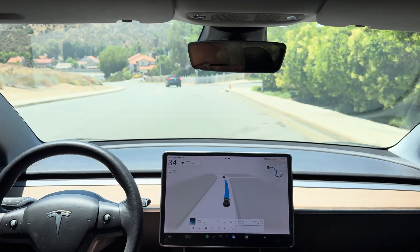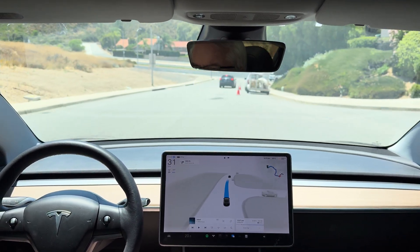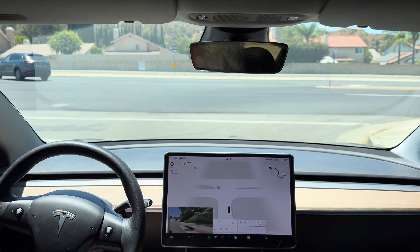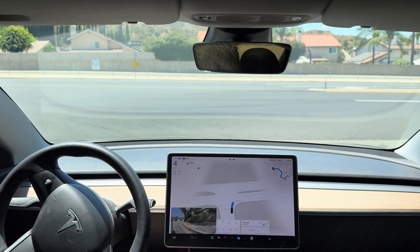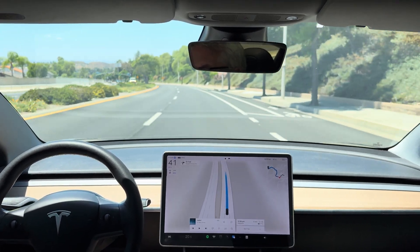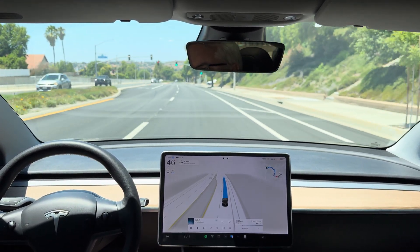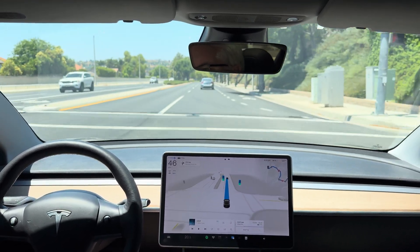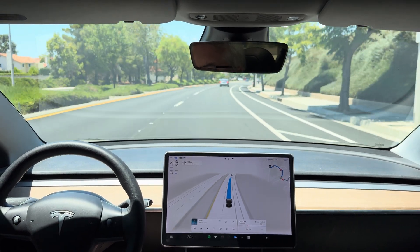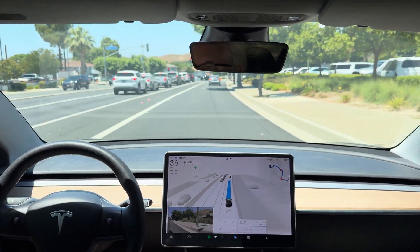In 500 feet, turn right onto Plum Canyon Road. The car accelerated nicely but then decelerated a bit, now accelerating again. In 1000 feet, turn right onto Plum Canyon Road. Now turn right onto Plum Canyon Road.